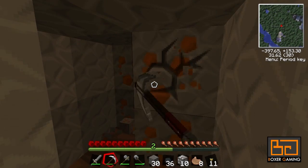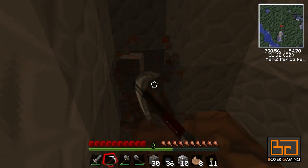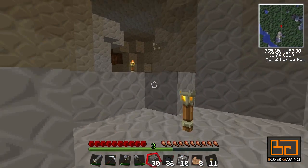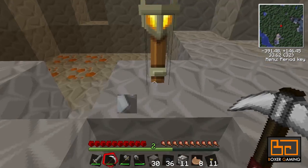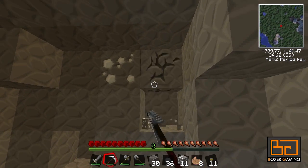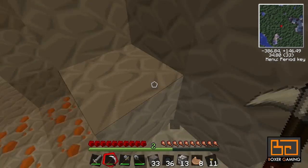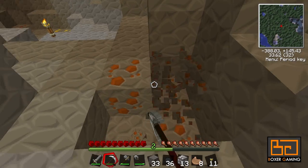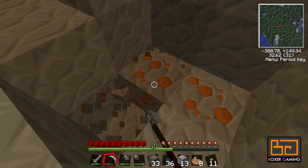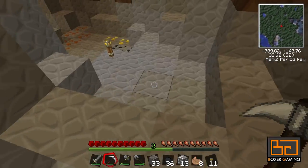We'll get into that later — we need glowstone to make that sort of stuff. We'll have to find diamonds first to actually get to the Nether, but even that is kind of far off. First of all, we're going to start with the Industrial Craft and BuildCraft stuff, and that just needs copper and rubber and iron. We're just going to mine this out a bit longer and see if we can find anything special.